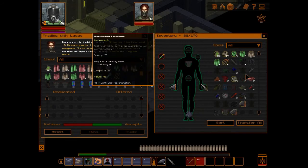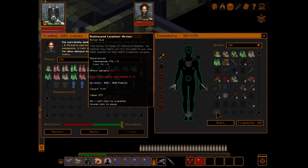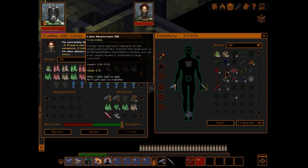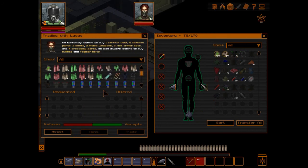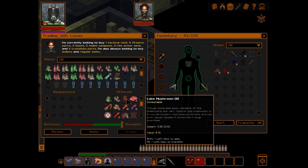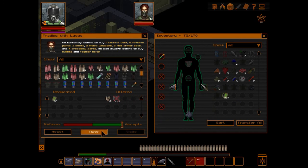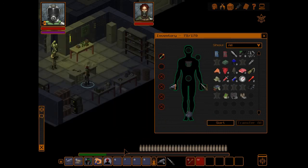All this other stuff that we had we can now sell to get more stuff. See, anything else we can sell? Let me just transfer all and go through deselecting everything that he won't buy, which is a lot. That made a lot. Oh wow, we're going to take almost everything he had. Anyway, that's an interesting little cheat that I found.